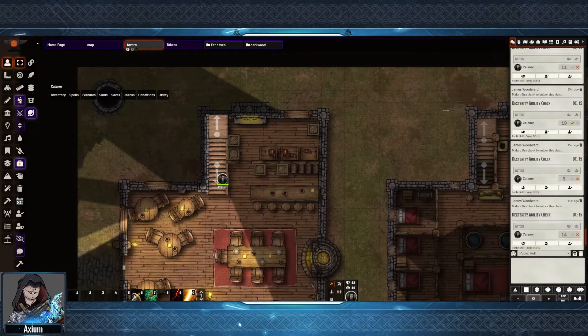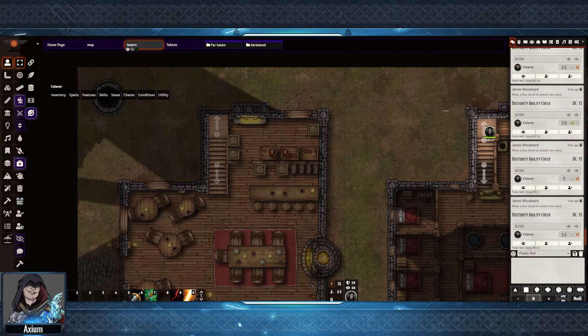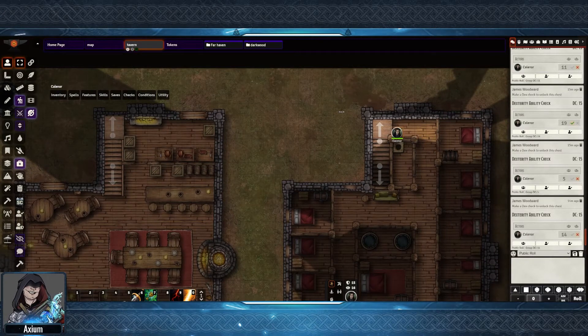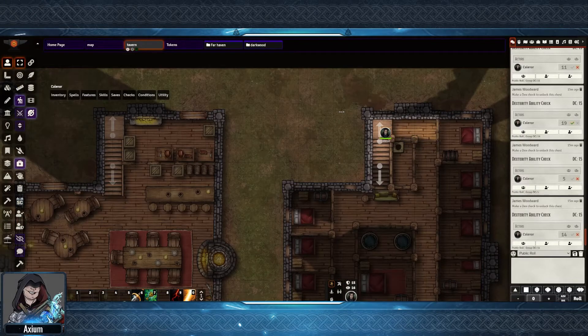So if I now select my player's token and I move him upstairs, as he enters that tile, the teleport will trigger. And now we can see he is over here on the other side. The logic for down is on this second tile, and it's just doing the reverse.